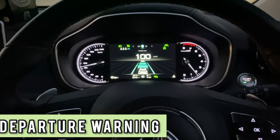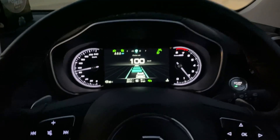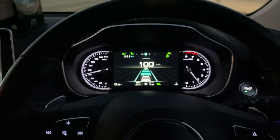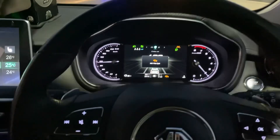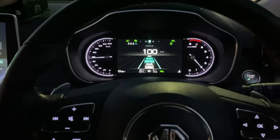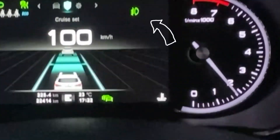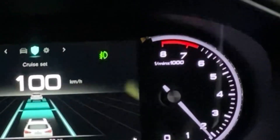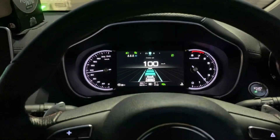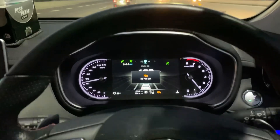The second feature is lane departure warning. If I try to change lane without the indicator, it warns me and corrects the car back into the lane. This works even with the lane assist turned off individually, as long as MG Pilot is enabled. If I try to change without the indicator, it warns me.